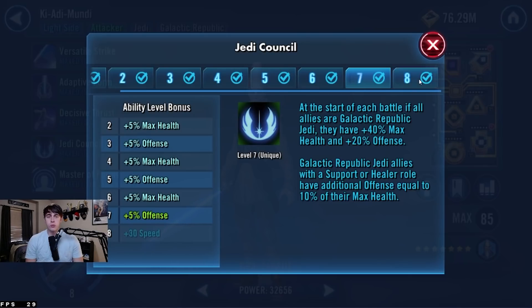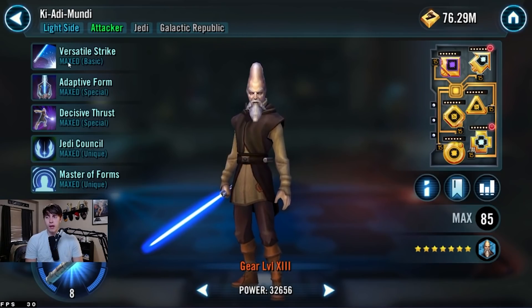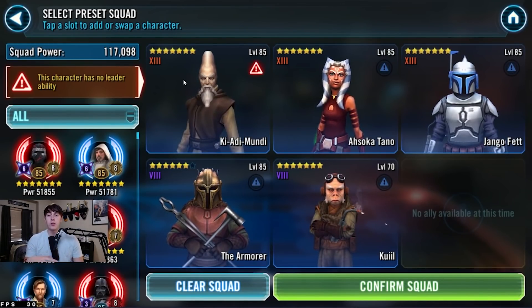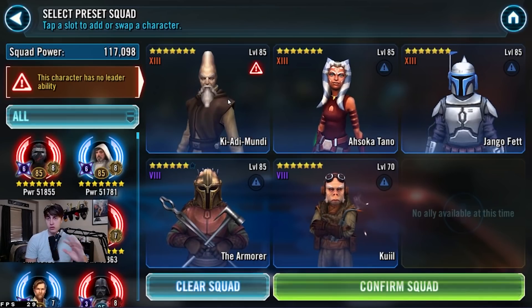This Zeta helps you in a lot of different aspects because you're going to be able to go first with your GL Kenobi. He's actually one of the fastest GLs in the game — I think number two or three. I know Rey or Kylo is the fastest, and then Kenobi is right after. So with that speed bump, he will be one of the fastest, if not the fastest. His Zeta allows the Kenobi team to be even more deadly on offense and defense.